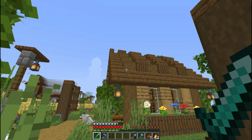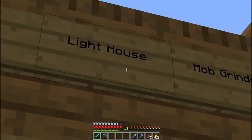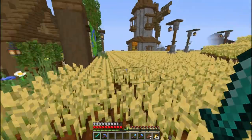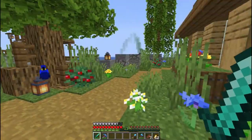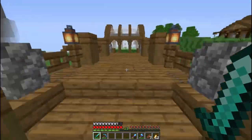Ada tanda-tanda: Bermaga, Lighthouse, Mob Grinder, Lender Hub, Rumah Baru, dan tempat pemotongan kayu. Di belakang sini ada mob-mob. Kita akan mulai dari kiri dulu. Di sini ada peta lagi. Oke, dari sini dulu guys.